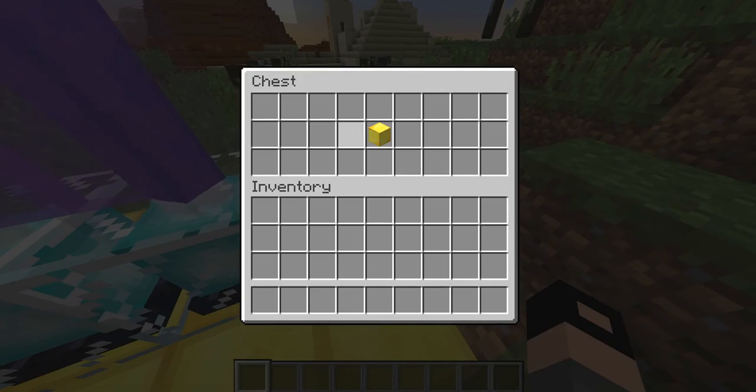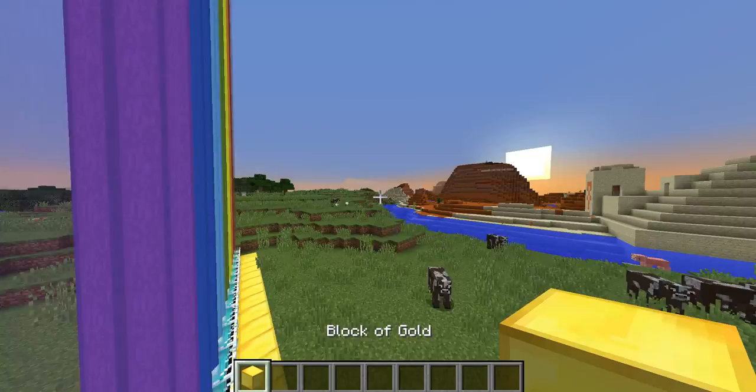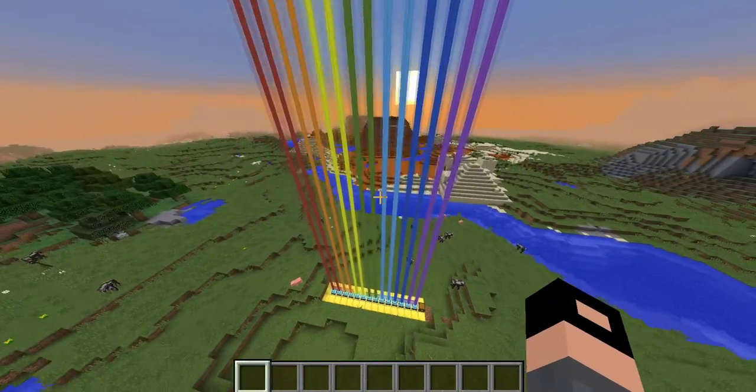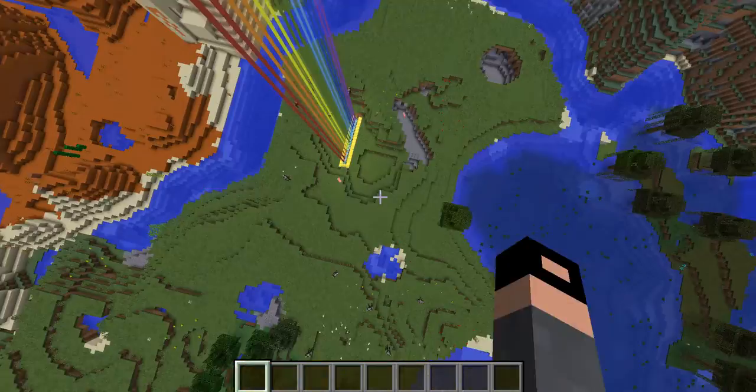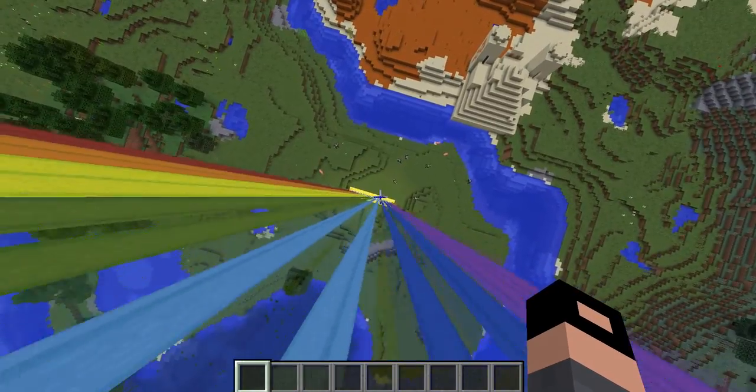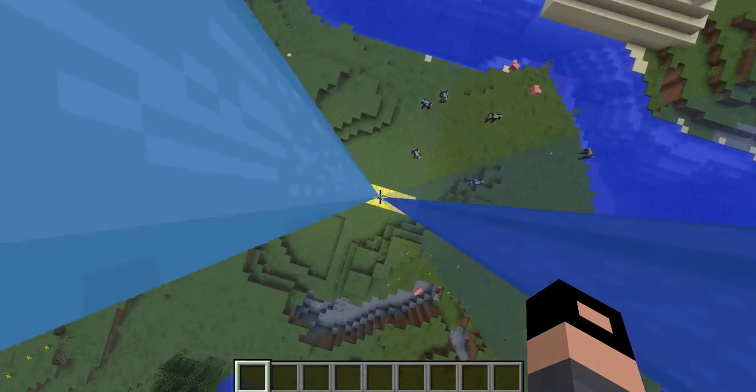At the end of the rainbow there's some gold — so we're rich now, guys! That's a simple way to make a little rainbow in Minecraft. If you end up getting a lot of nether stars and you're rich, this is a pretty cool thing to do.